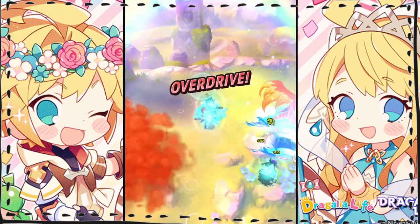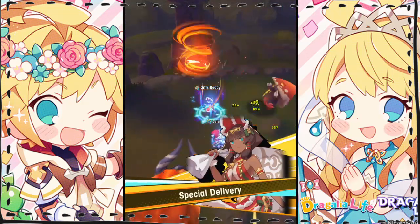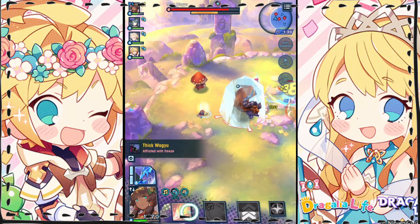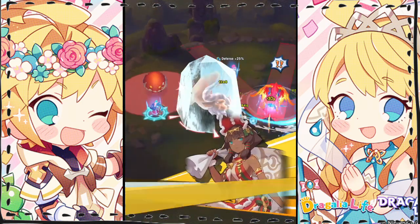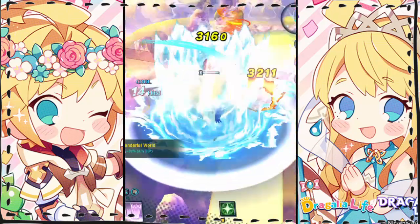For weapons: Dragon Yule Nef had a 0-unbound 5-3 core water bow, Peacock's Whorl. Odetta had a 4-3 core sword, 0-unbound. Dragon Yule Xander had a 4-3 core water wand. And Thaniel had a 5-2 core non-elemental staff.